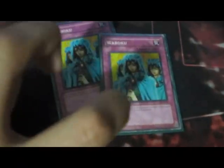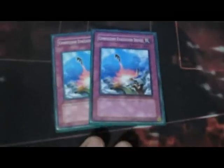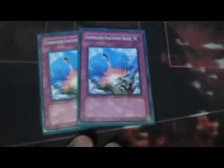Onto the traps. I run 2 Waboku — I know I'm gonna get flamed for this because Dimensional Prison is so much better. But I run 2 Waboku because this format, Infernities can OTK, X-Sabers can OTK, so you're gonna need to start putting it back in. 2 Compulse — I think this might be better than DP right now, just because with Infernity Synchro spam you can stop that tuner. Some pretty good rulings on how Infernity effects resolve when you compulse into their hand.